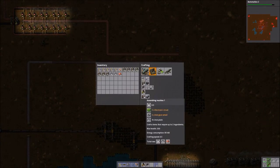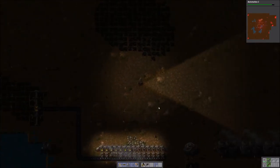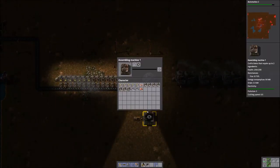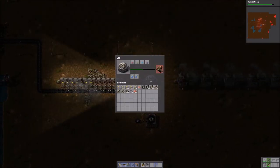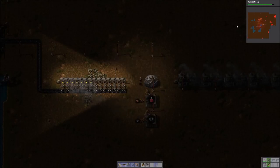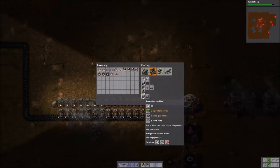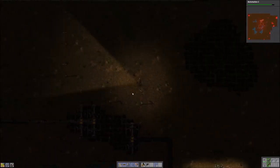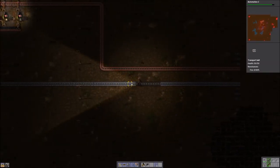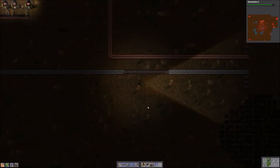To do the science we're going to need some assembly machines. I see that our automation 2 is almost finished. We're missing some iron plate. I'd rather just wait for that automation 2 research to finish so that we can use blue assembly machines, but we do need the assembly machine ones to make those. So I'll go ahead and start crafting some of those, and then as soon as automation 2 is finished we can get that going.